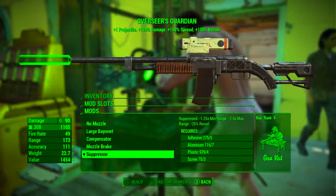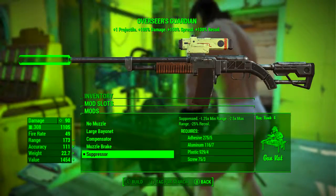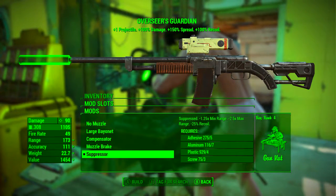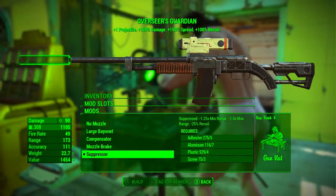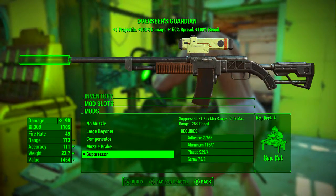Finally we're going to be taking the stealth route with this incredibly powerful sniper weapon, so we will be adding the suppressor to it. You can mod yours out however you like, but for the way I'm going to use it, I need this suppressed. Adding the suppressor makes the weapon suppressed, which essentially makes it harder for enemies to figure out where the bullets are coming from, and also harder to detect you, so you can stay sneaking for longer while still shooting.